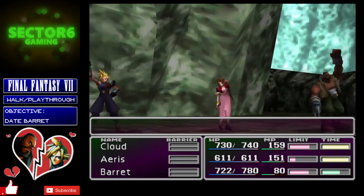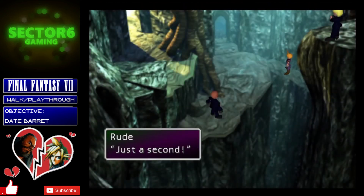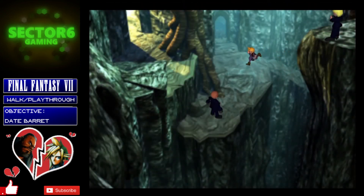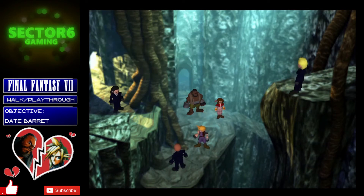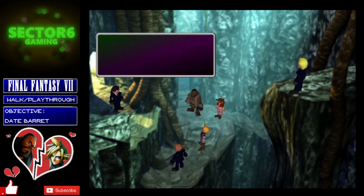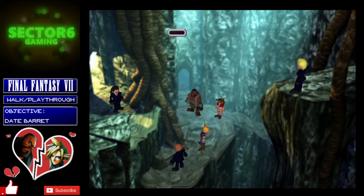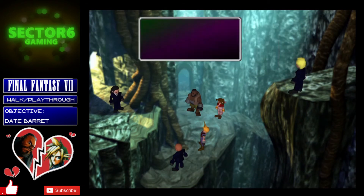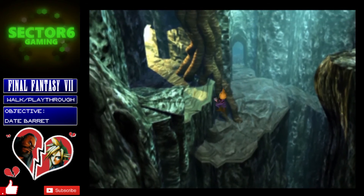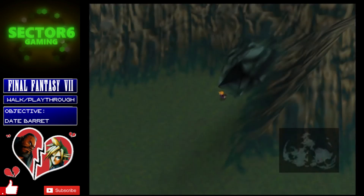Continue left through the cave and eventually you'll reach an area where you bump into the Turks — Rude and Elena — and then Tseng turns up. They accidentally let slip that they're heading to Junon, which is to the west. Climb up the tree, loot the room to the north as well — there's an Ether in there and something else — then once you come out of the cave, drop a save and head south.